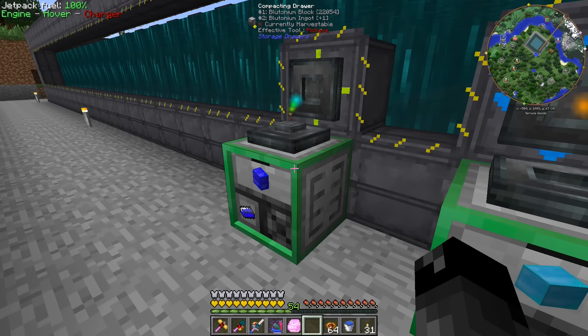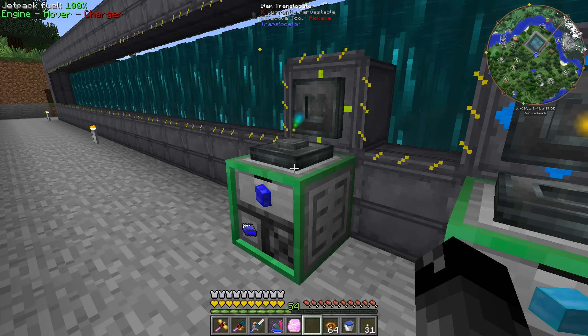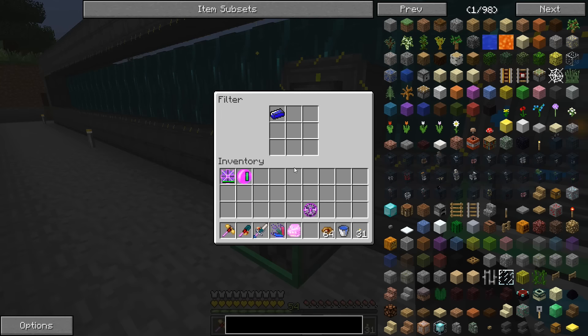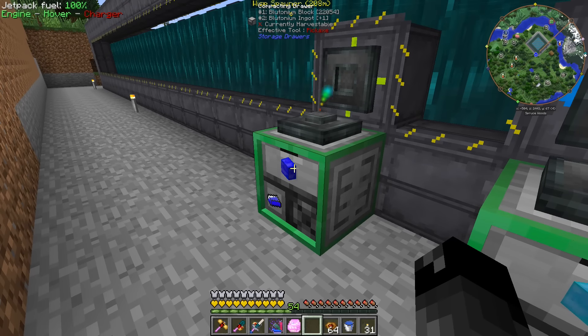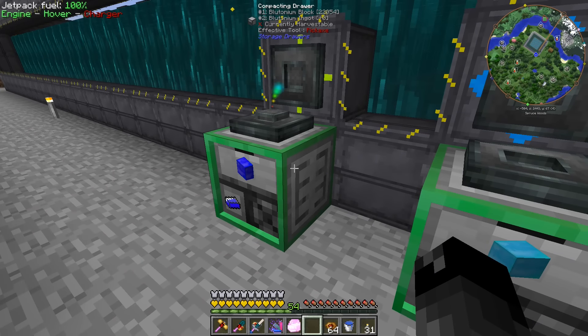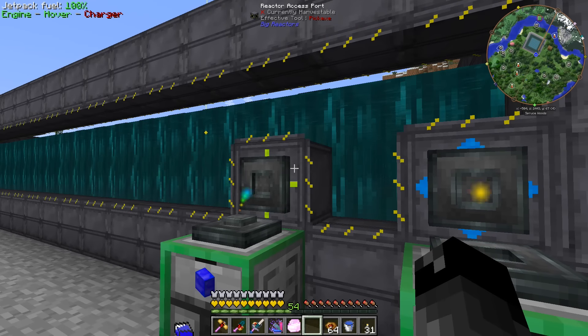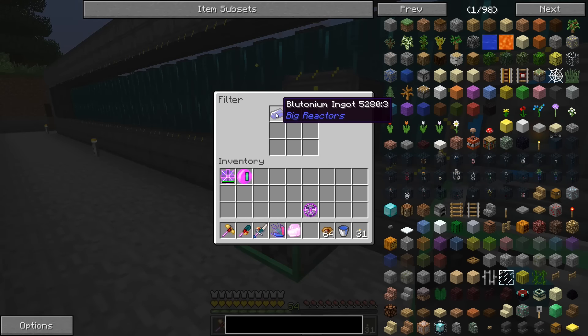Something I kind of screwed up on in the previous episode: I didn't think there was a way to use translocators to filter. But you can — if you just right-click anywhere except the little button in the center, there is a filter slot where you can place items to filter. In this case we wanted to pull out only the ingots and not the blocks. But without the filter it still would have worked, because this only has one inventory spot and we only had ingots in here.